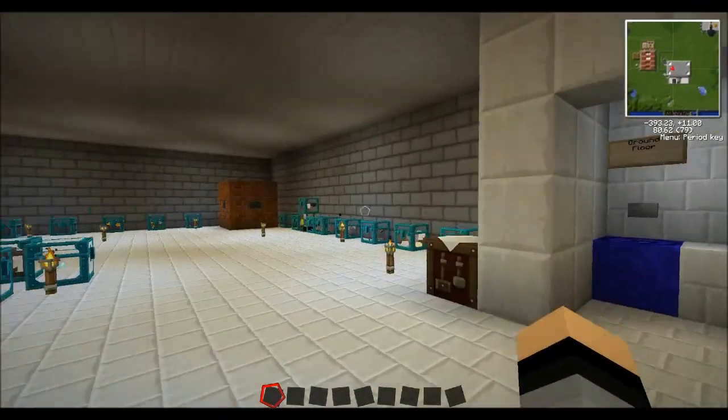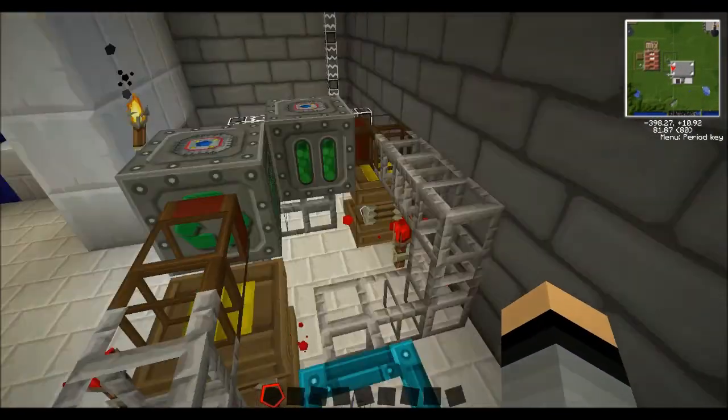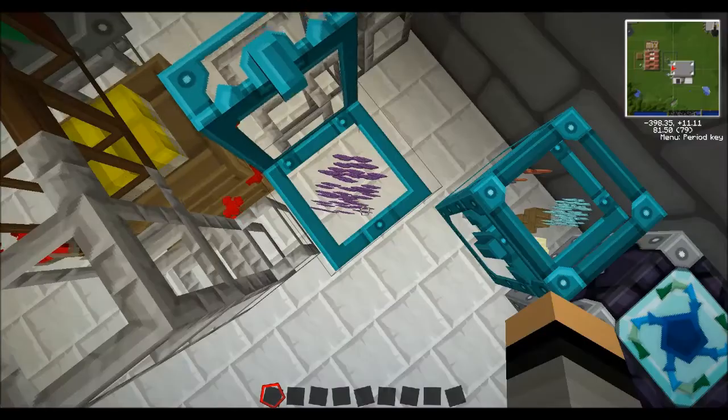All the scrap that I had from the quarry I put into these mass fabricators and I'm making a lot of UU matter.